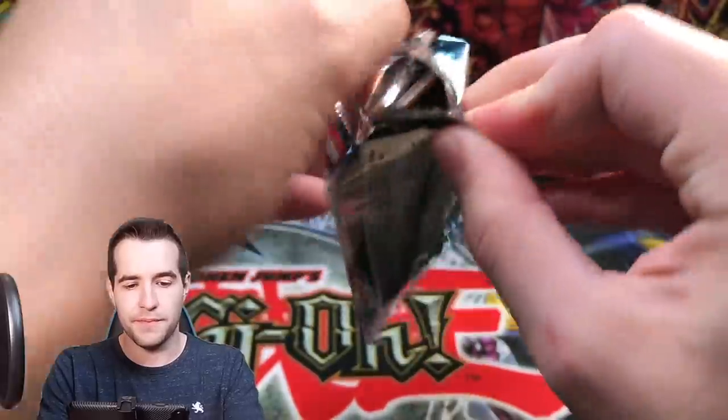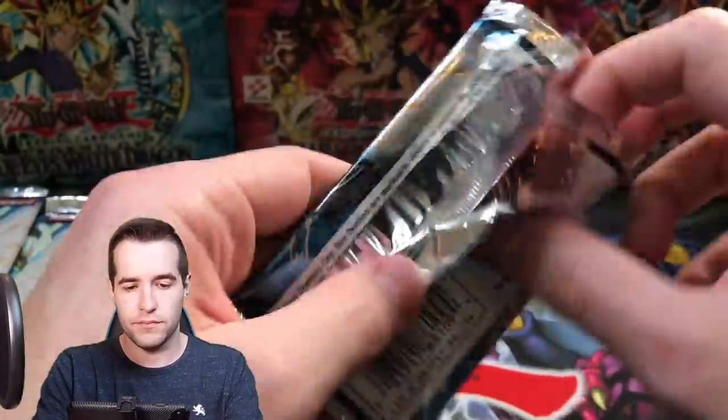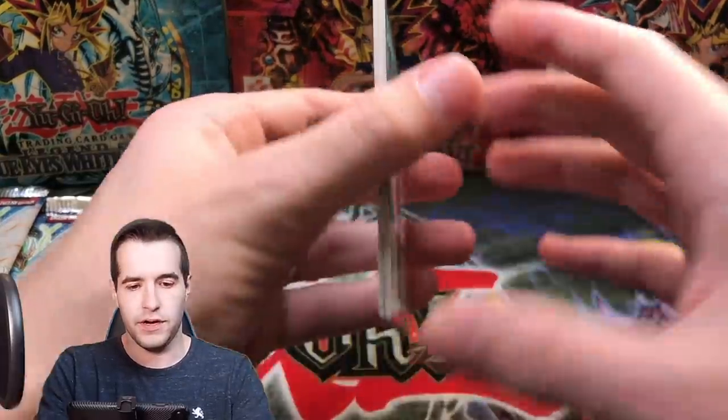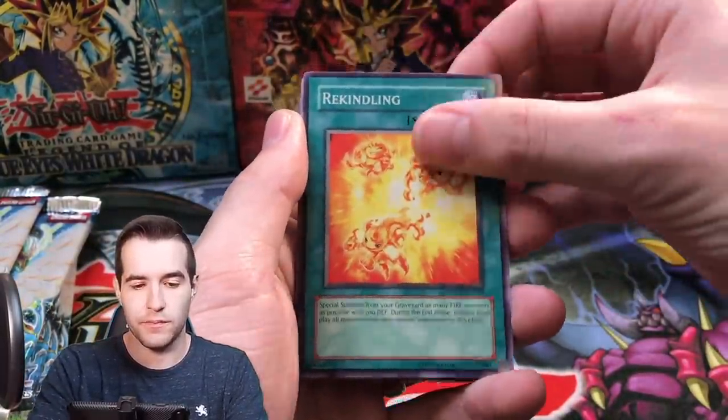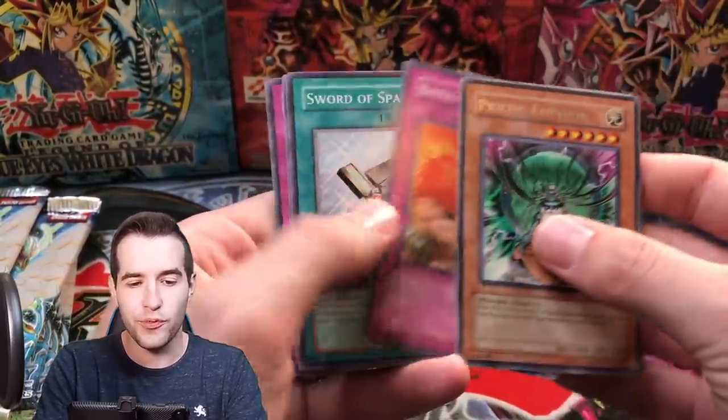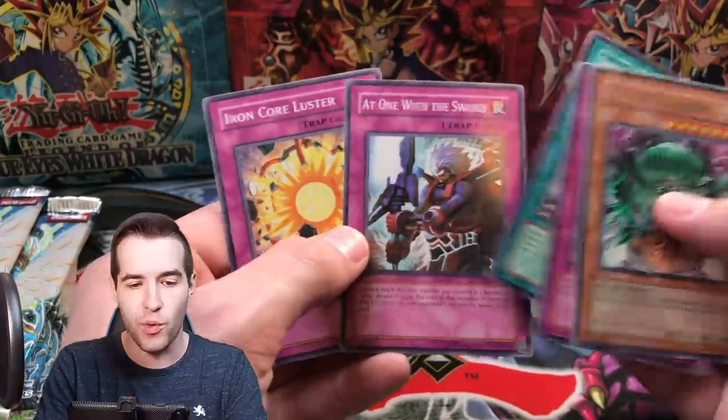Can we pull something big? Emergency Assistance, Rekindling, Magnum Bar, Spirit Burner, Psychic Emperor, and Sword of Sparkles — at one with the sword.